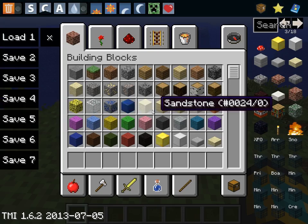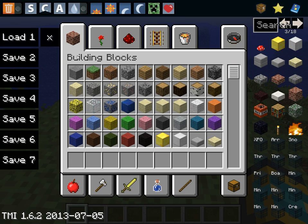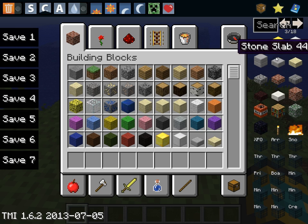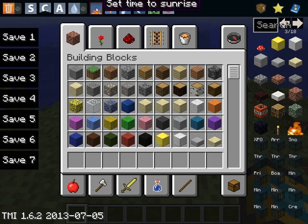So, let's get to the thing. So, this is Too Many Items. What Too Many Items is, is basically an add-on to your creative inventory, and an easy way to change game modes, and sunrises and sunsets, and fill your health and food. For enchanting, and for saving your special life.